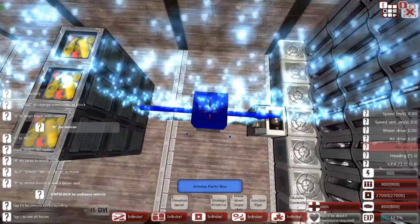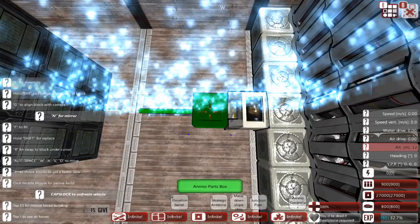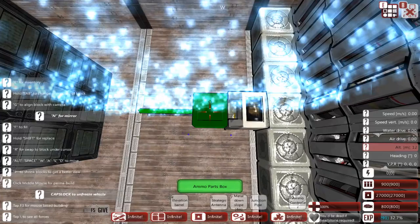Whenever an ammo box explodes, it detonates in a 3 metre radius. So these, whenever they go up, they will all explode and then they will destroy anything that is within 3 blocks. So the explosion won't hit this block here, and that means it won't hit this one here, which is kind of important.